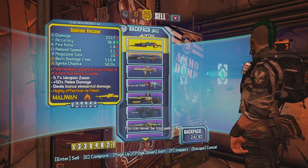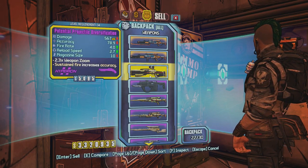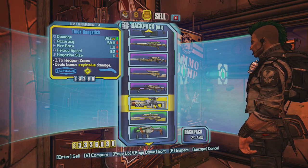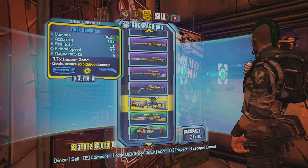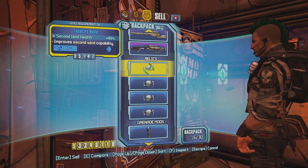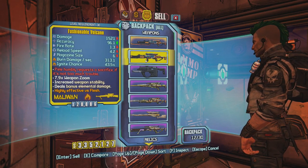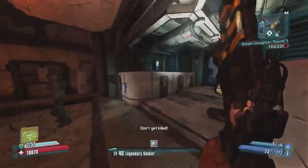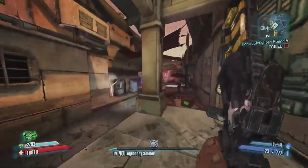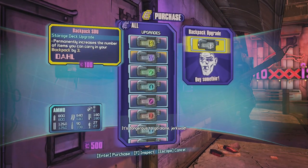It was a disappointing run again — the only legendary drop was that head. But I did get a nice upgraded Volcano, which I like. Let's sell some of this junk. I sold the slag chance shotgun I was holding onto. I got a whole bunch of iridium too — I want to show you guys what I got.